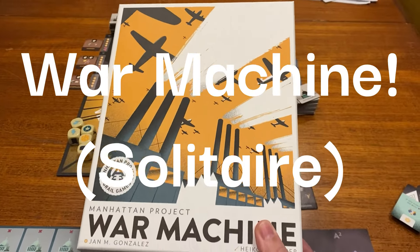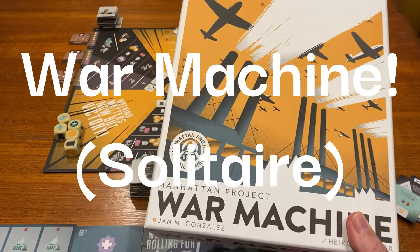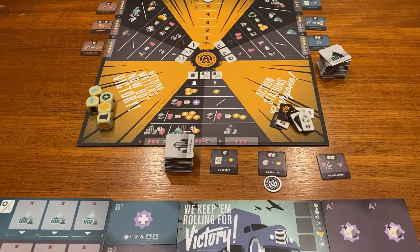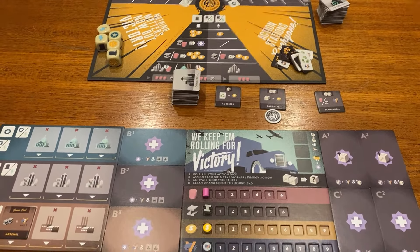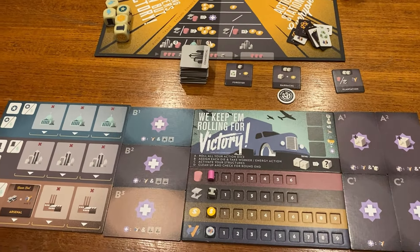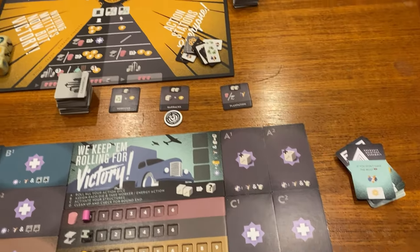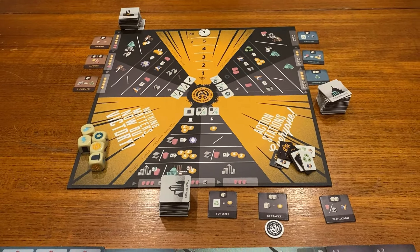Hi, my name is David Harding from Grail Games. I am a game guy so I can't show you my face. That was the box of the game War Machine — Manhattan Project War Machine. I thought I'd do a quick solo playthrough for you just to give you an idea of how the game works, and because I don't have anyone to play with, so it's solo.